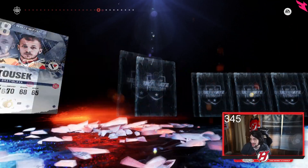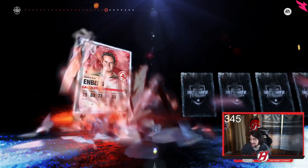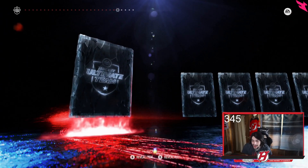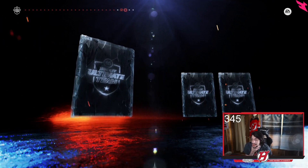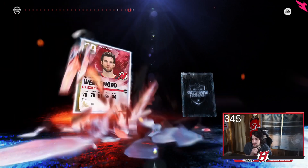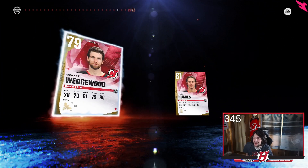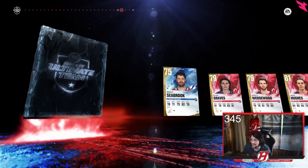Come on — Dubois, Dubé... I'm probably saying these names wrong, but come on please. Ericsson — all right, we're getting close to the X-factor card now, it better be something good. Don't troll me EA. All right, Brent Seabrook, Ryan Graves, Scott Wedgewood, Jack Hughes — oh I like that. Please be a good X-factor.